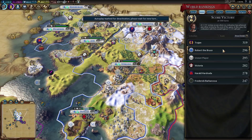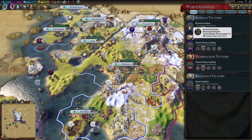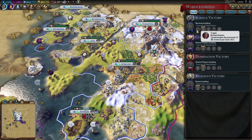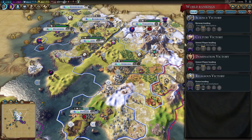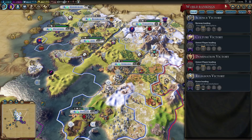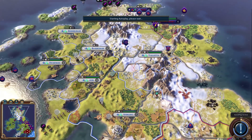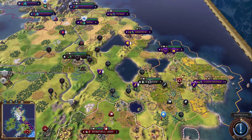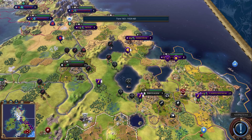Trajan — Rome — is actually winning, which surprises me a bit. Their empire and wonders are about equal to others, but they have a lot more era score. Harold of Norway is actually leading in science at 21 per turn. Culture is France, which makes sense. Domination military score is also France at 276. Religion is still pretty even — nobody's got that locked in. Rome is in first place overall.